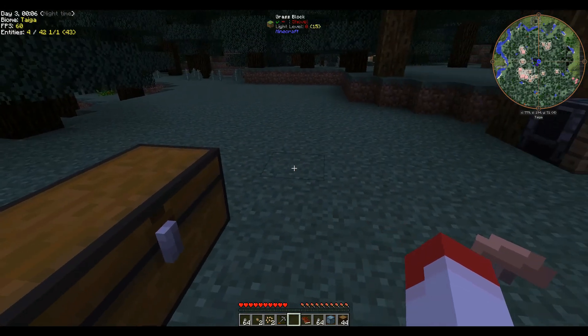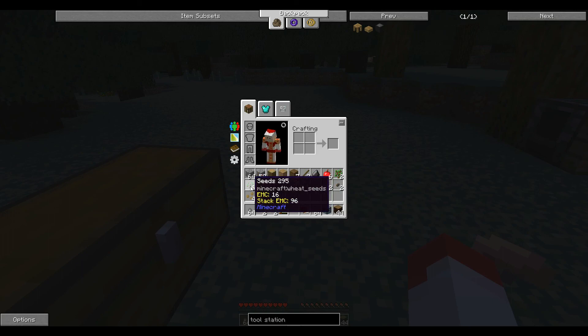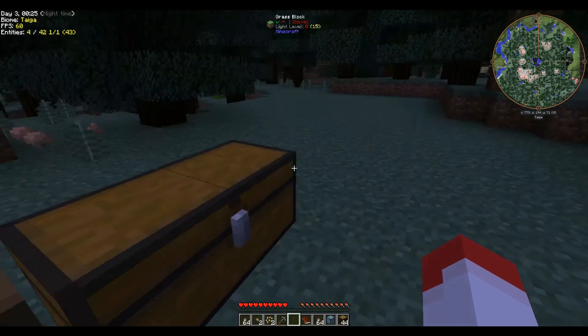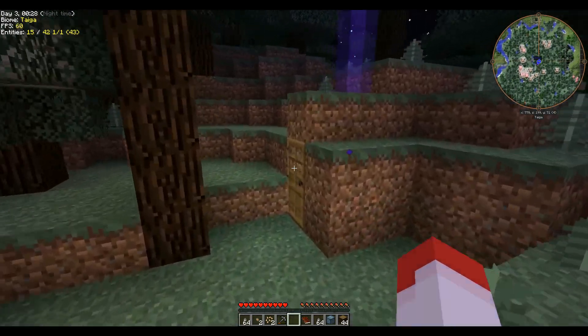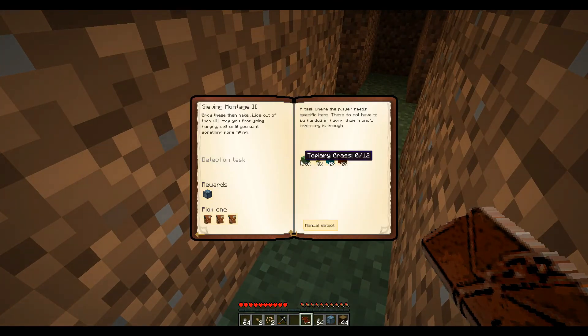We are finally done. We got quite a bit of seeds and stuff — a lot of stone. We got enough seeds to make a few pieces of topiary grass, which is for one of our quests. We need to make 12 of those: 6 bluegrass and 6 autumnal grass, which equals 12. We can do that. I don't know what the point of this one is, but it's okay.